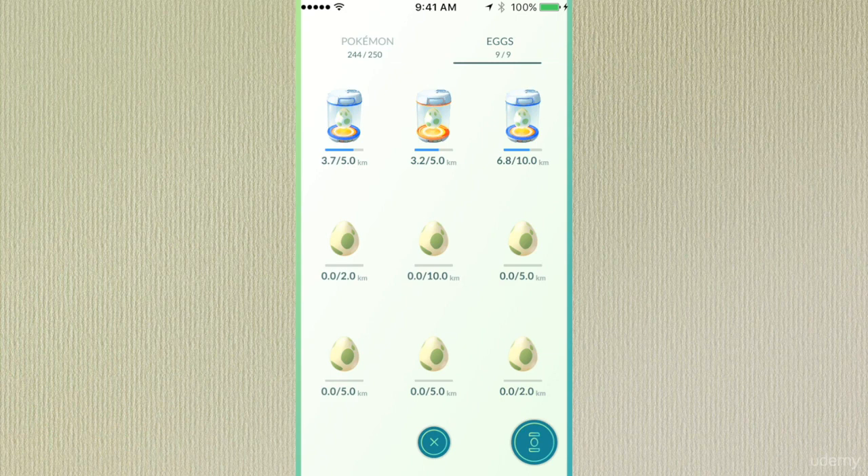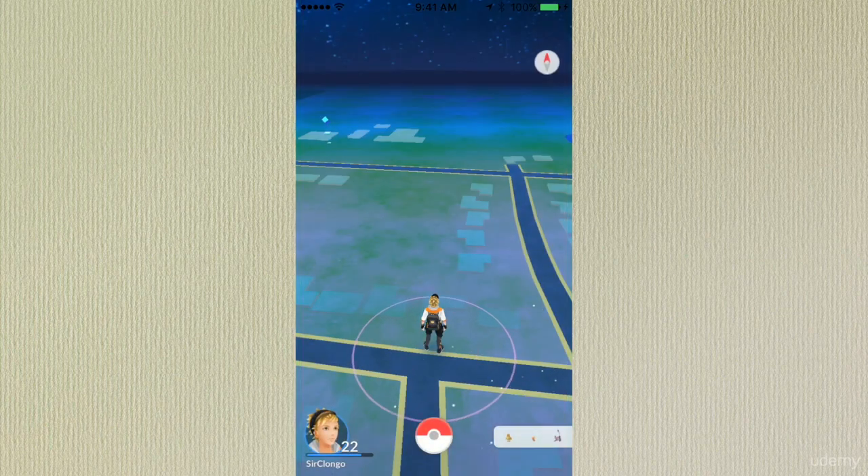So you have to be walking or even on a bike going very slow. But once you hatch those eggs, you'll get some really cool Pokemon that aren't available in your area.